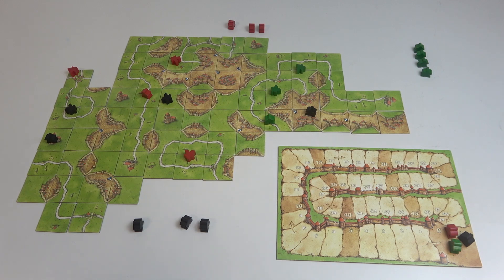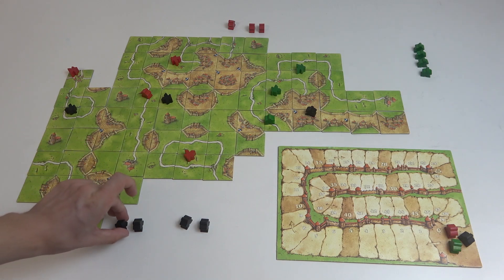The first thing I see is this cloister which is incomplete, so the black player scores one point and the follower is removed.